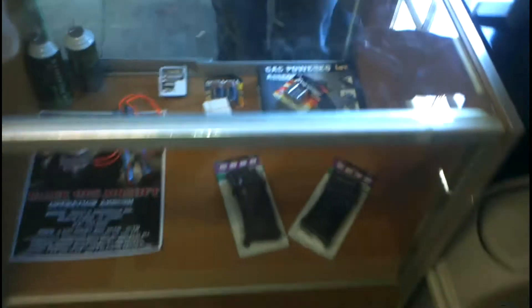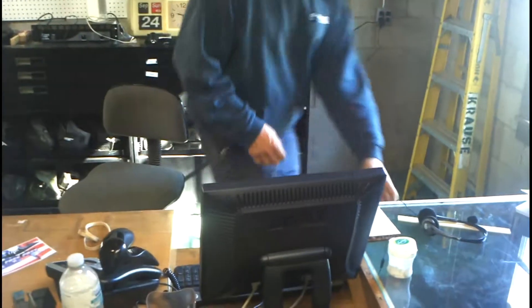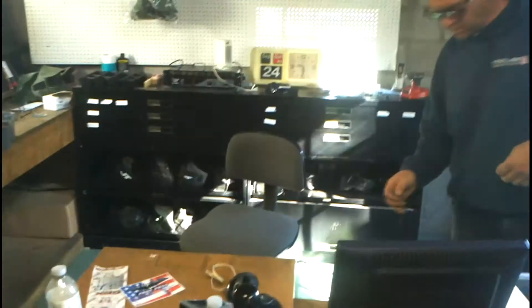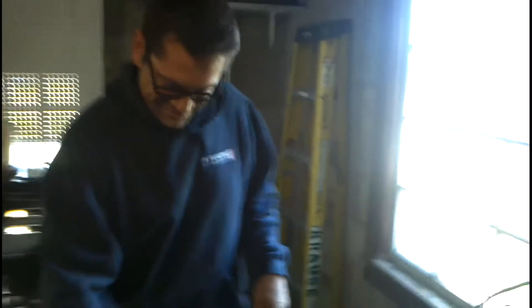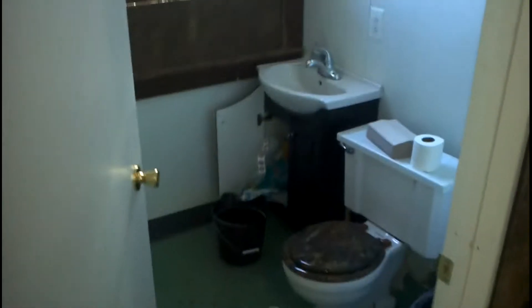We're going to have BBs and basic stuff down here; everything else will be upstairs in the store. This is where you'll pay your admission, buy gift cards, and get memberships. We'll probably have a big refrigerator in the corner — a big unit with a glass door stocked with Gatorades and waters. And the bathroom is still here.